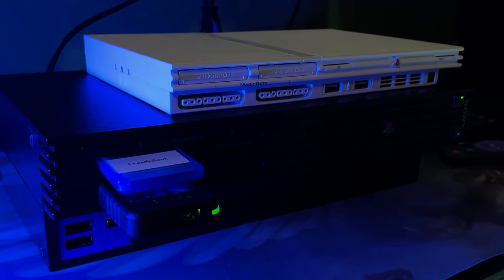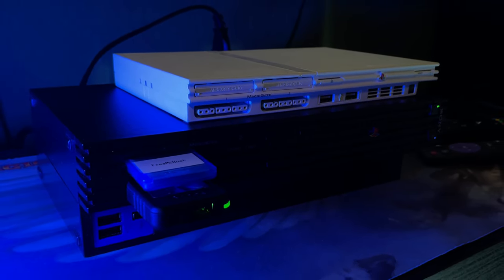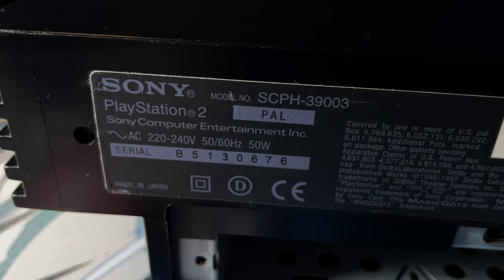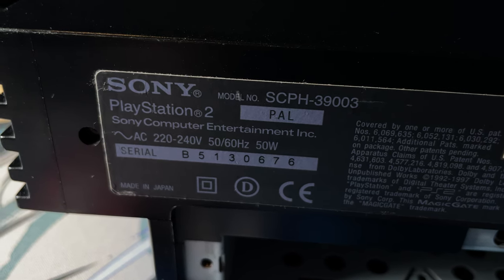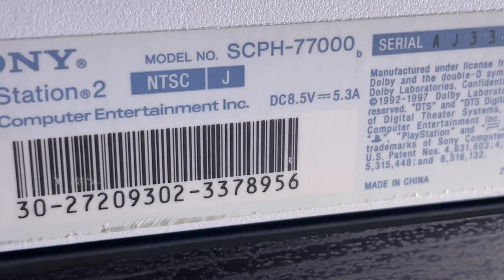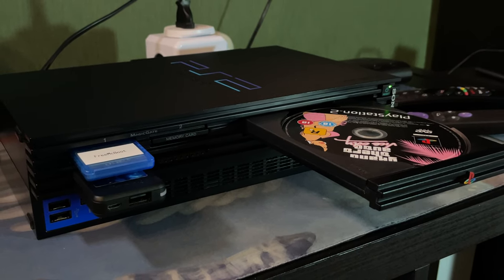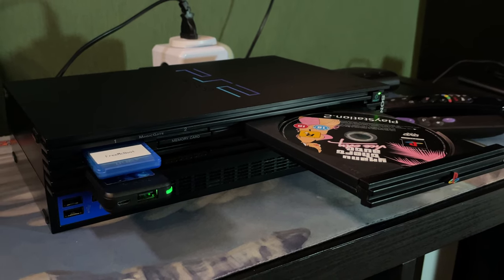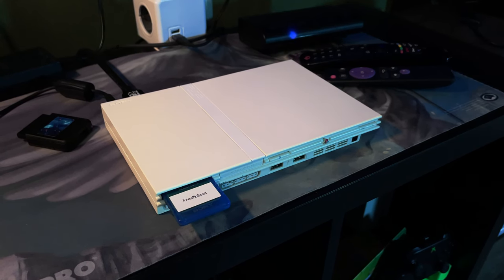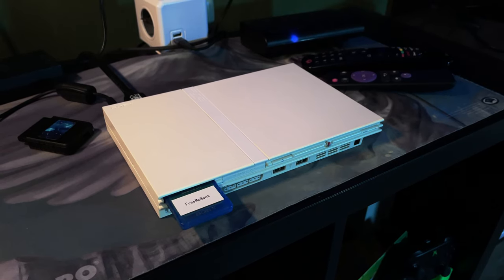Before taking a look at the results, let's delve into the specifics of my test setup. I'm conducting my testing with both a PS2 FAT model SCPH-39003 and a PS2 Slim model SCPH-77000. The FAT console is from the PAL region, however I'm utilizing it to run NTSC versions of games. The Slim console is from Japan, and I'm applying the same rules by using identical game versions on this unit as well.